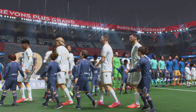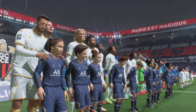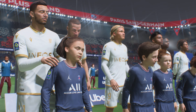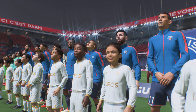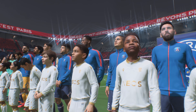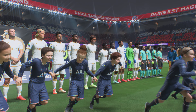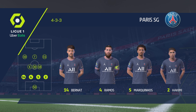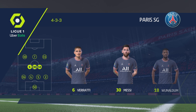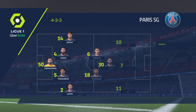Thanks Derek. The scene is set — two good teams, a great playing surface and a vibrant atmosphere. All the ingredients for a really exciting game. Here is the initial eleven for Paris Saint-Germain: Gianluigi Donnarumma in goal, Santiago Ramos alongside Marquinhos in central defense, Neymar and Angel Di Maria on the flanks, with Kylian Mbappé as the main striker.